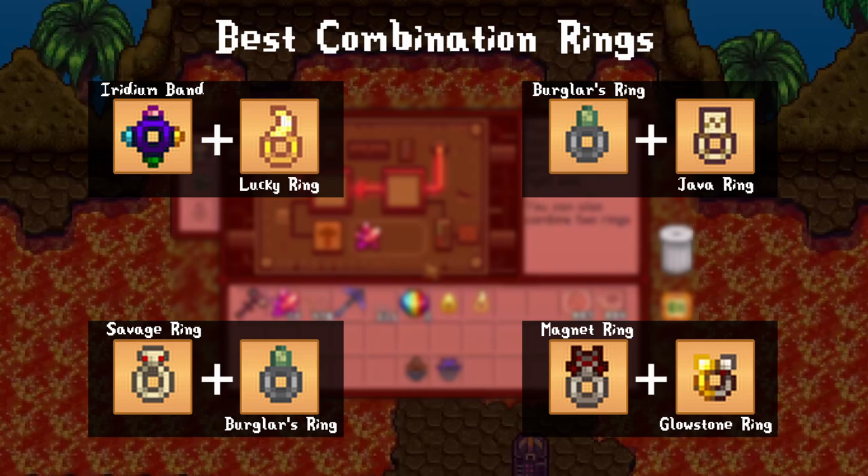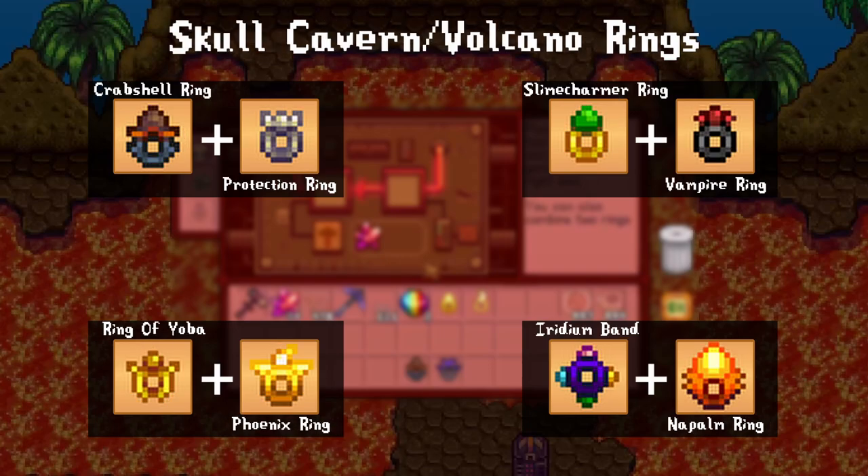The savage and burglar ring combination is solely for combat. When I delve the depths of skull caverns I'll switch out one ring for this combo — it gives a quick burst of speed and a chance for more items. Another favorite pairing is the burglar ring and java ring, another combat-only ring; the extra item drops and coffee are pretty appealing for efficiency. My other all-time favorite is the magnet ring and glowstone ring — super niche, but it creates a massive magnet radius the size of your screen, and it's so cool to watch everything gravitate to you. I typically only use this for super deep skull cavern dives.